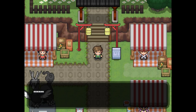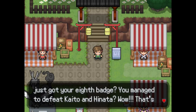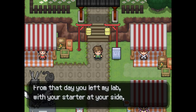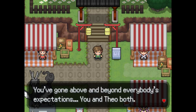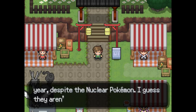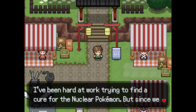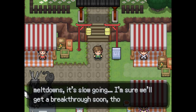I'm calling Professor Bamboo. Hey there, so it's true - you just got your eighth badge! You managed to defeat Kaido and Hanada. Wow, that's incredible. Of course I knew you could do it - from that day you left my lab with your starter at your side, I thought to myself that kid is really something special, and wouldn't you know it, I was right. You've gone above and beyond everybody's expectations - you and Theo both. The championship awaits! They're still holding it this year despite the nuclear Pokémon - I guess they aren't letting a little environmental disaster get in the way. I've been hard at work trying to find a cure for nuclear Pokémon, but since we still don't know what's causing the meltdowns, it's slow going.